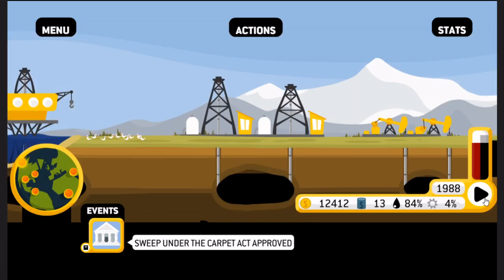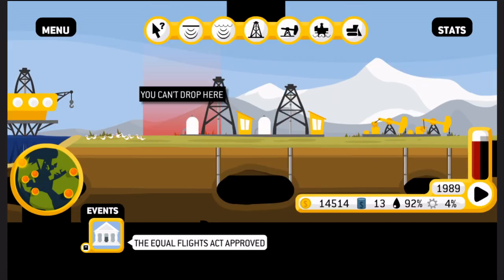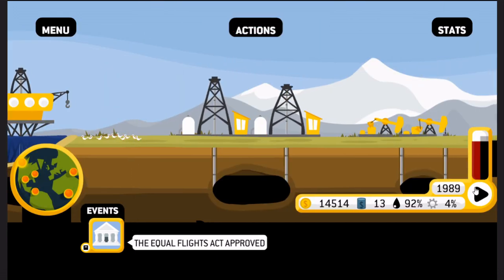Demand keeps going up and up. The Equal Flights Act approved — increases oil addiction by 8%. We're at 92% oil addiction! To enable subsidies for airports and planes that will ensure that even wage-poor women and minorities can afford to fly once in a while.